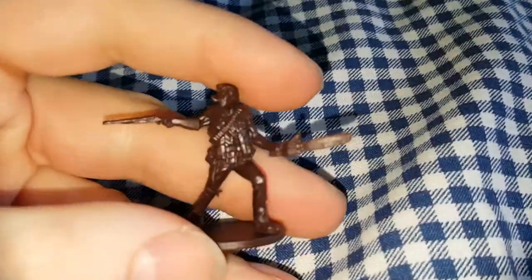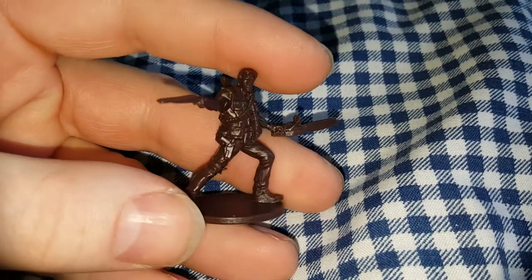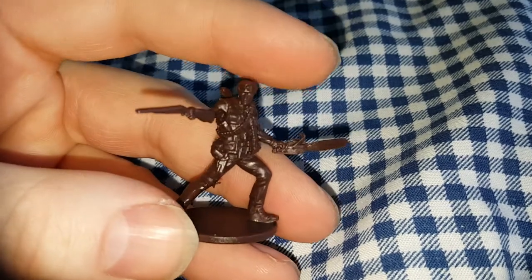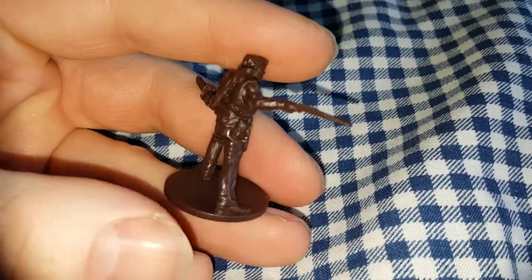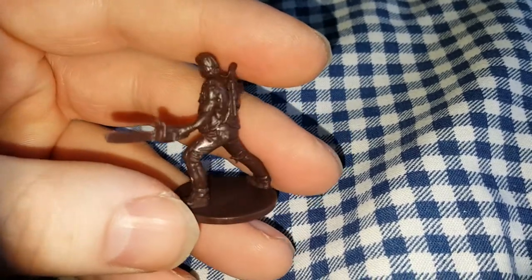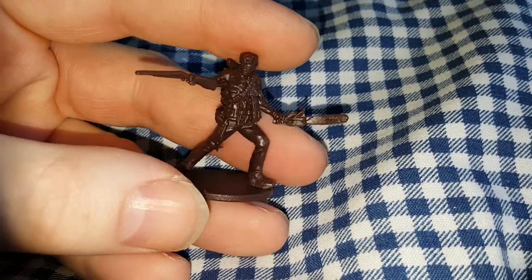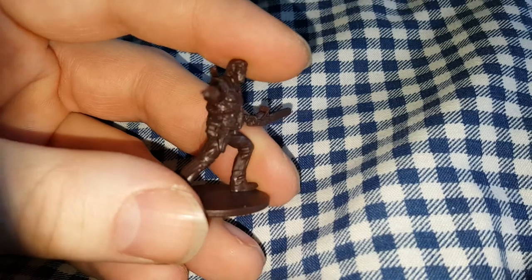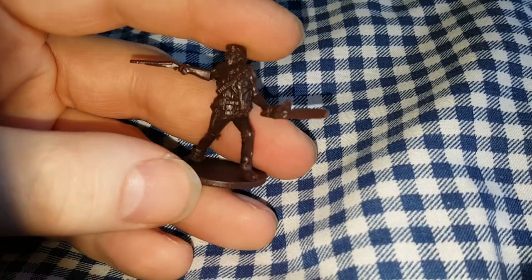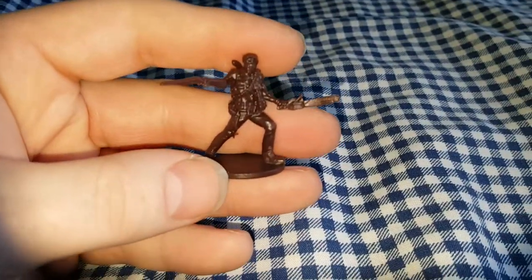Next up is Dave, obviously based on Sheldon from The Big Bang Theory — really nice detailing. These are much-improved sculpts, even though the originals are very good — these are just that little bit better. Next up is Troy, which is based on the Evil Dead Ash character. They must be running out of ideas for plastic colours, but I'm expecting there won't be any more Zombicide stuff other than maybe more Ultimate Survivors. I think they're mainly going to concentrate on beefing up the Black Plague set from now on.